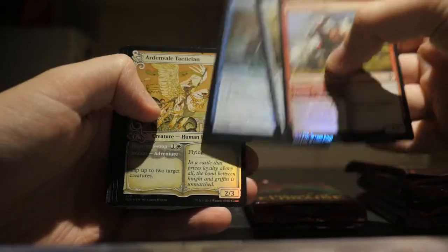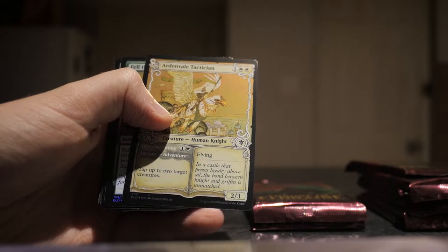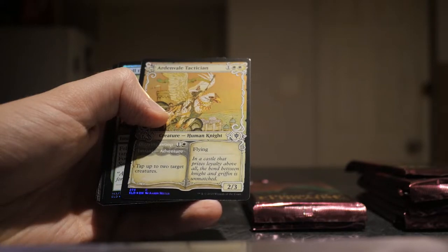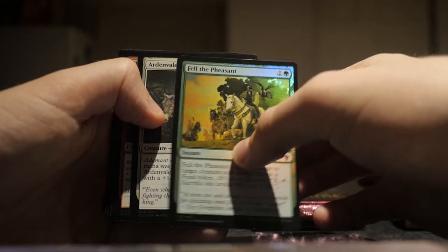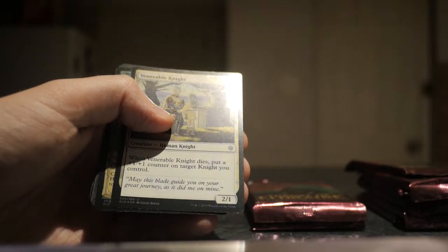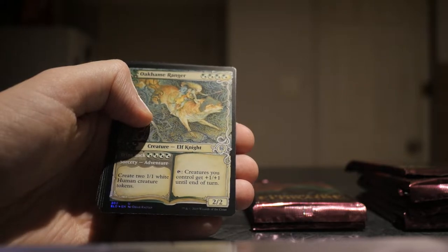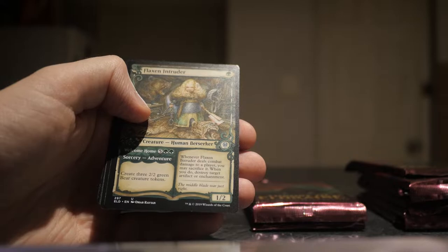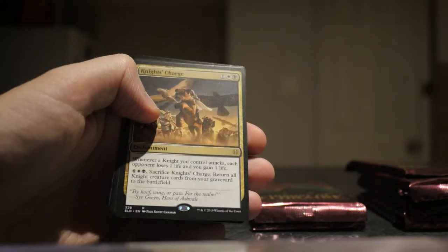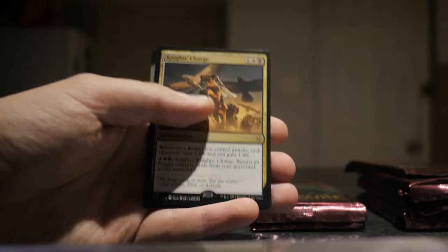Rimrock Knights. Weapon Rack. Wishful Merfolk. Ardenvale Tactician. I'm trying to organize these piles as I go along. Fell of the Pheasants. Ardenvale Paladin. Blood Haze Wolverine. Venerable Knight. These are all the commons. Then we have an Uncommon Showcase Foil — very nice. Oakhaim Ranger. And Flaxen Intruder. Embareth Shieldbreaker. Toonville Treefolk. And Knight's Charge — very nice, this is a really good rare. I think it's about $10 right now, but it's good. If people are going to build knight decks for standard, this is going to be a card you need in it.